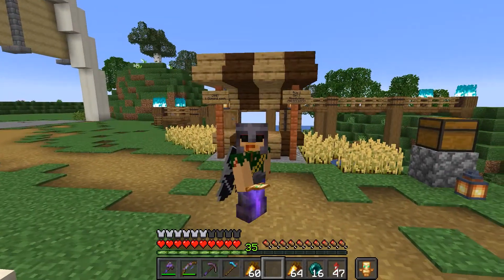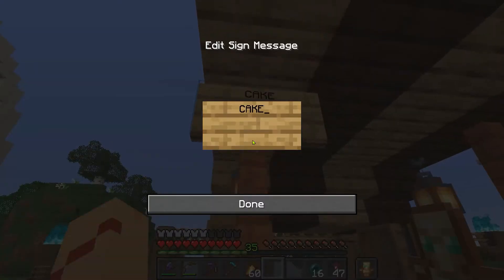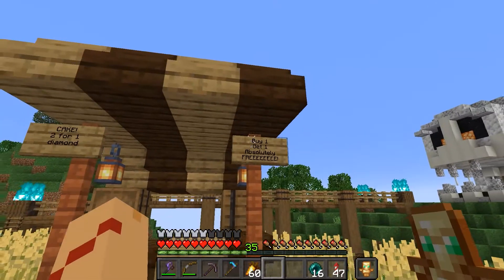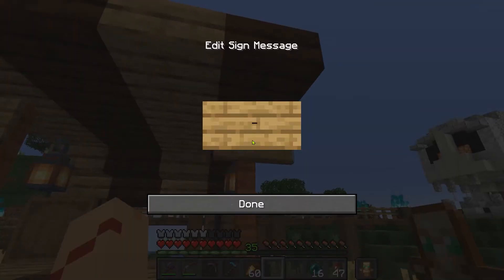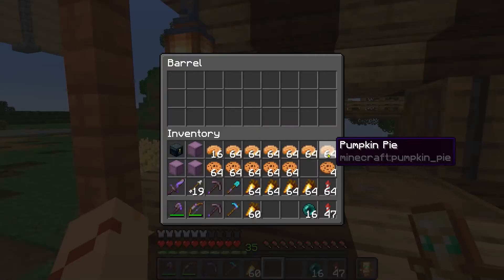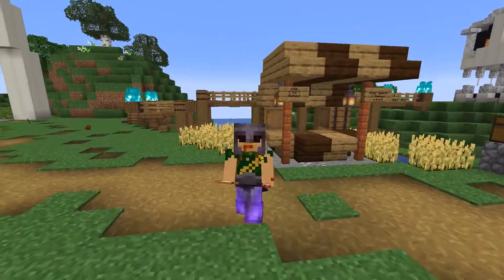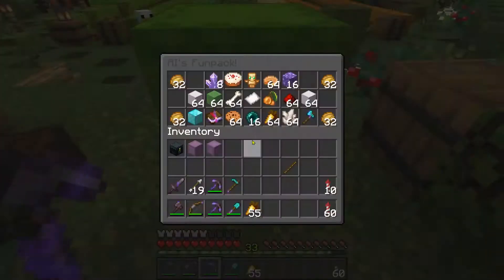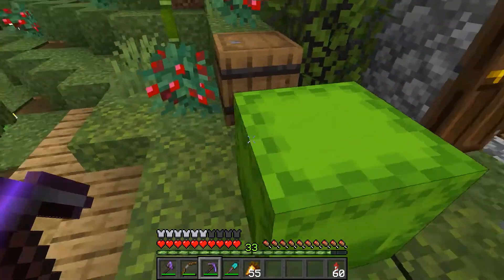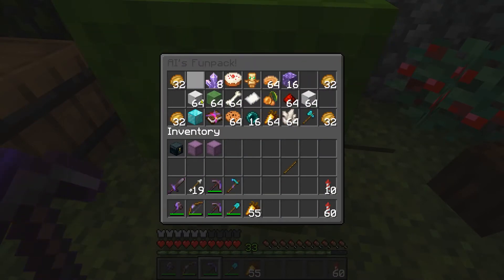Now we have plenty of pie, golden carrots, and cookies. So now if you're on the server and you're looking for some sweets, come on by Skid's Sweet Shop. It looks like we have a new player on CoreCraft, so I made him a little present - AI's Fun Pack. Let's go give it to him.